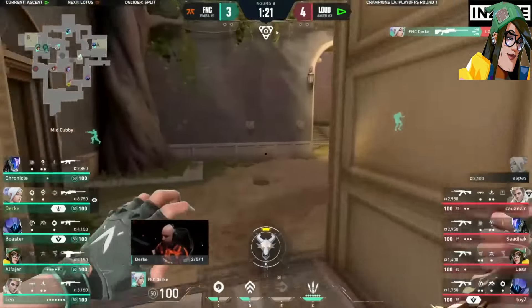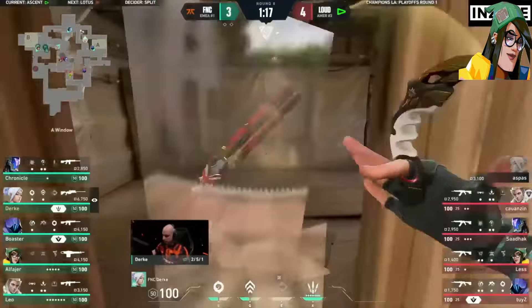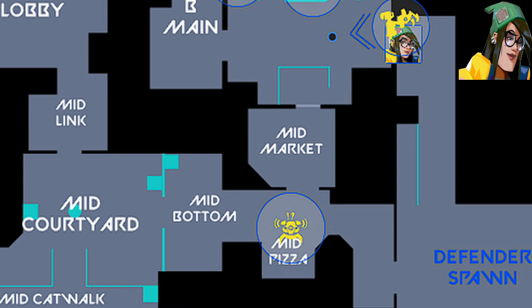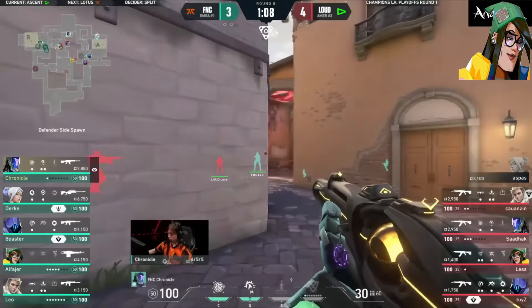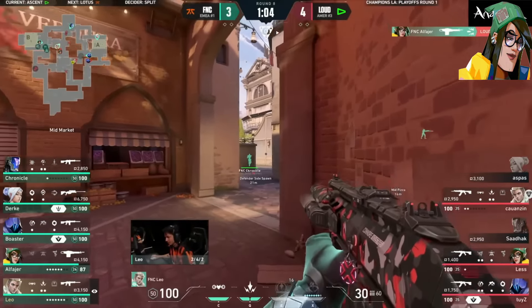Lastly, we have KJ. KJ can single-handedly hold down B site if set up properly. Throw a Molly on switch, a Molly on lane, play stairs or boathouse with your alarm bot holding market and your turret set up on that top box in CT. This will allow you to deal a lot of damage while also holding market to give your team the info they need in mid. And that's pretty much it for Ascent.